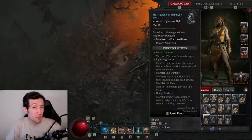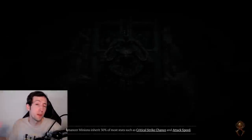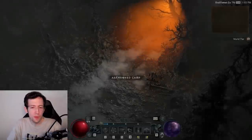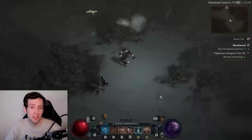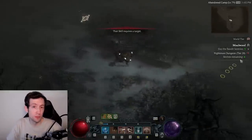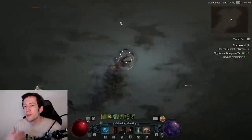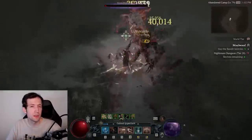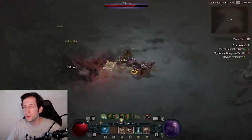I want to talk about Nightmare Dungeons, the primary endgame activity that you're going to use to farm experience in late game and also level up your glyphs. I talked about Paragon boards and all that already, so here I want to focus on the actual gameplay. Nightmare Dungeons are essentially beefed up versions of normal dungeons, and there are a few mechanics at play that are important to understand to be effective.